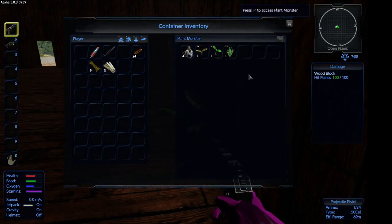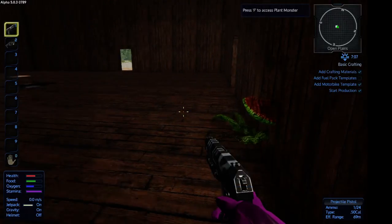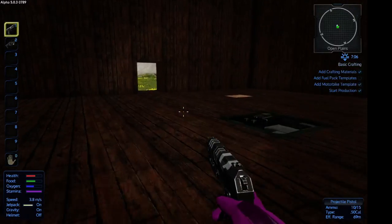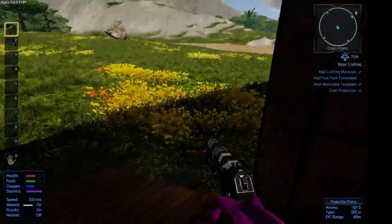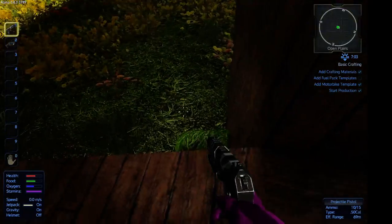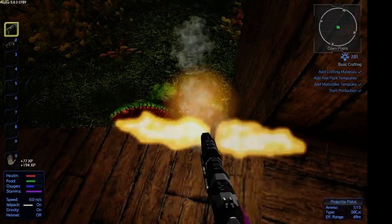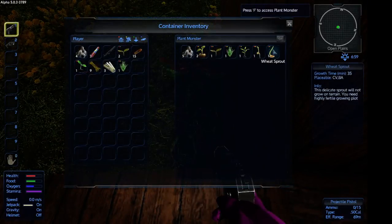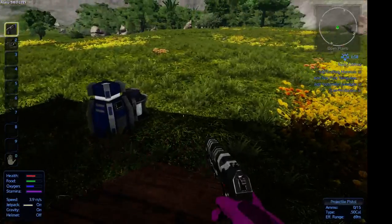These are a pain in the backside but you do get stuff from them which is useful. So it's down there — look, lots of nice goodies there. So that's one way of getting your seeds, you see.